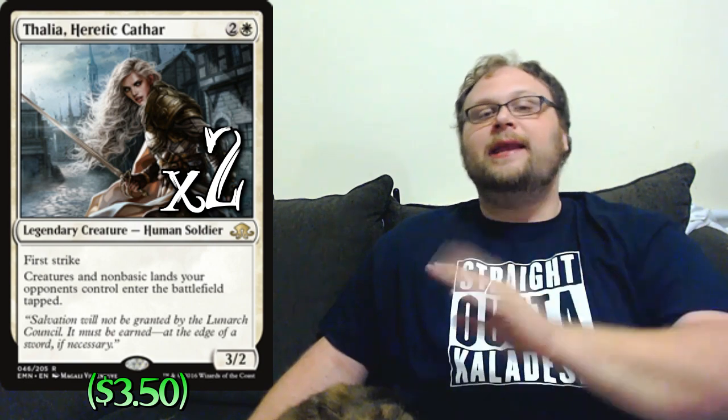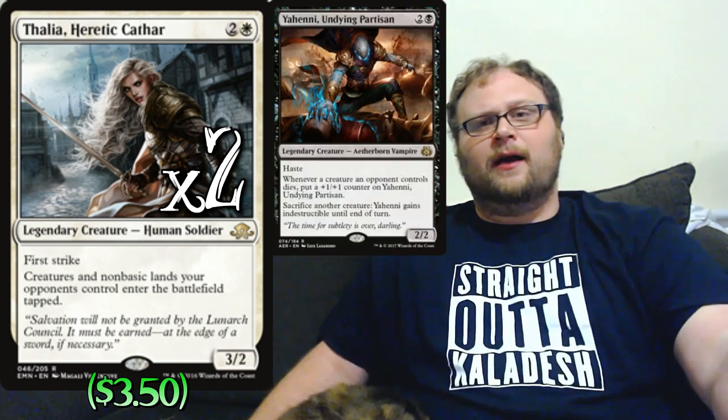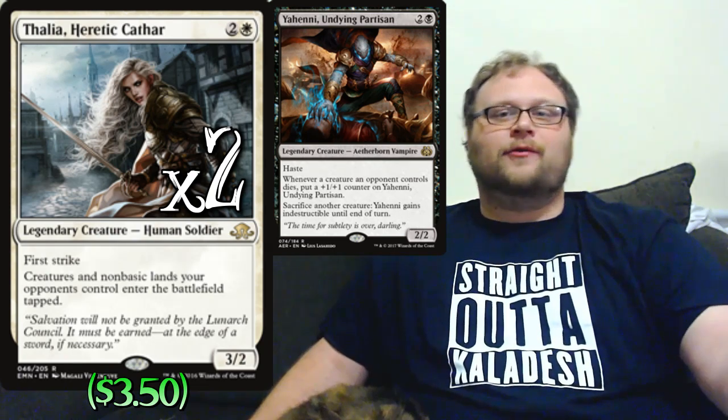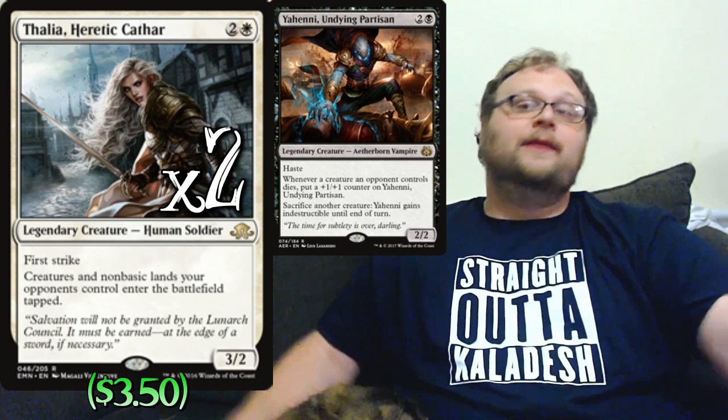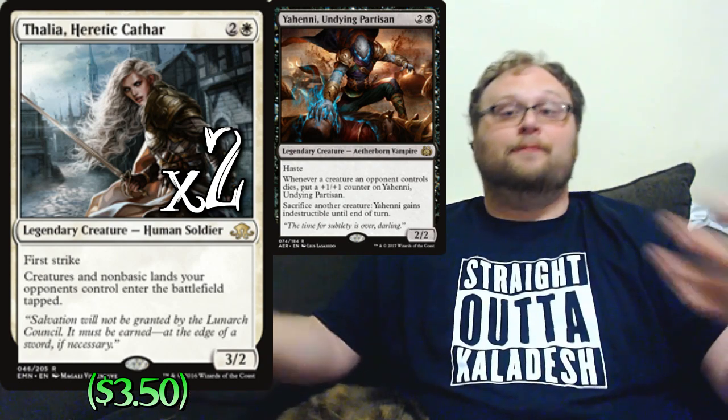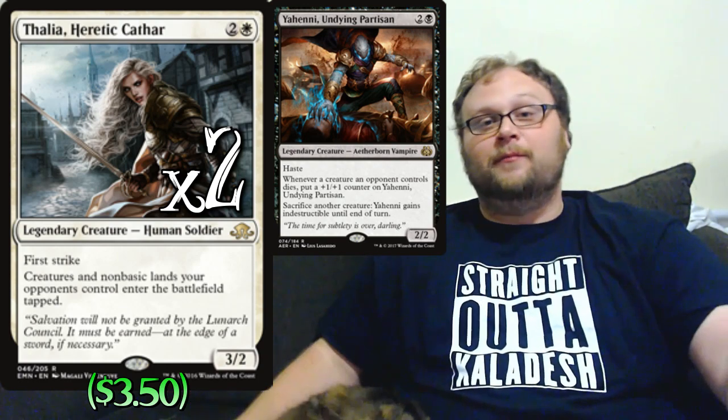As far as our three-drops, we're just going to play two three-drop creatures, and it ended up being two copies of Thalia. Originally I was playing Fumigate in the main deck, and while Fumigate was in the main, Yahenni was in this slot. It was cool to sacrifice one of her own dudes, keep Yahenni indestructible, play the Fumigate, and then once all their creatures die, Yahenni gets a bunch of counters and can swing in on an empty board.